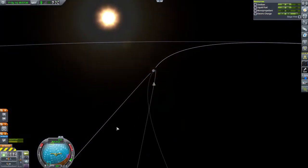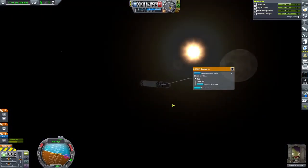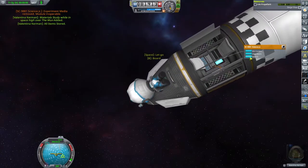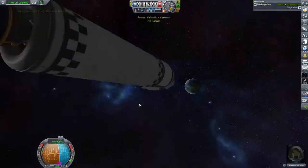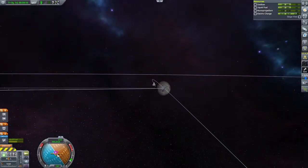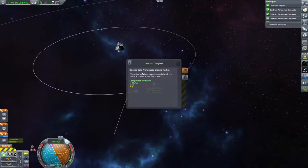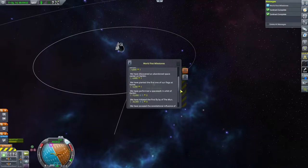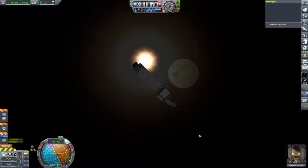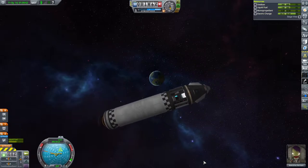The hardest part about transferring from Kerbin to any other body is remembering the correct angle to leave from so that you and the planetary body arrive at the same point in space at the same time. Thankfully there are a whole bunch of mods, websites, or tools to find the exact angles you need, though most destinations have handy tricks to remember — like Juno being only 45 degrees away or the moon being just above the horizon. Big things happen: after collecting some high-Kerbin science we got our way into the moon's sphere of influence and we are actually on a collision course.